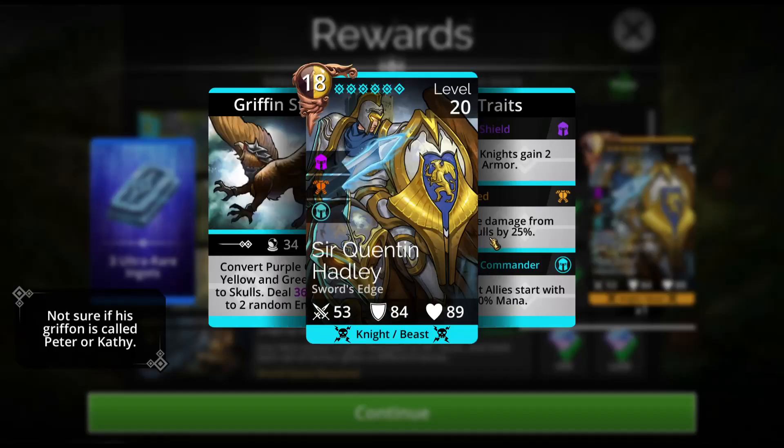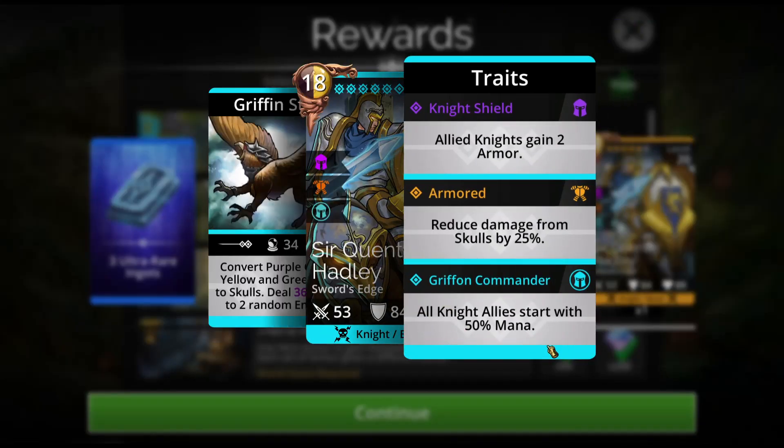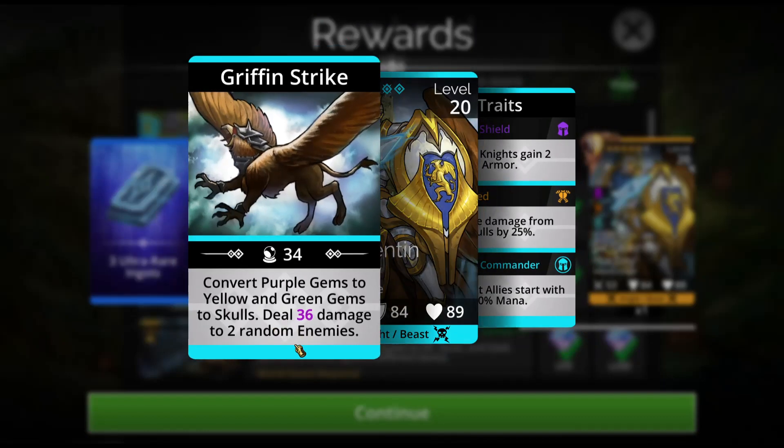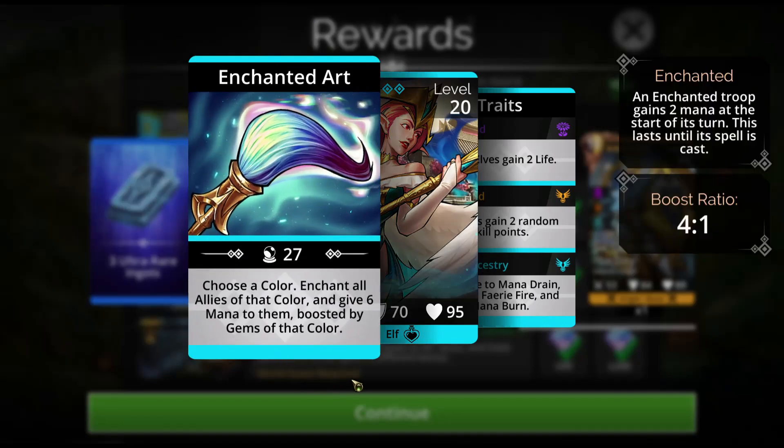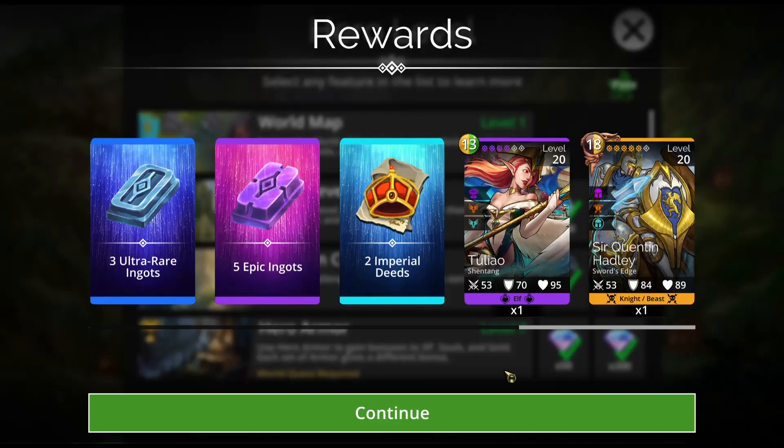Sir Quentin Hadley is actually very useful because he will give all knight allies a 50% mana start, and he is a double converter — purple gems to yellow and green gems to skulls. Tulio is very useful as well if you're running a team where all of them use yellow or all of them use green, because if you just choose one of those colors, you'll enchant your entire team and give them six mana, which is very nice — especially for Guild Wars or those monochrome teams.